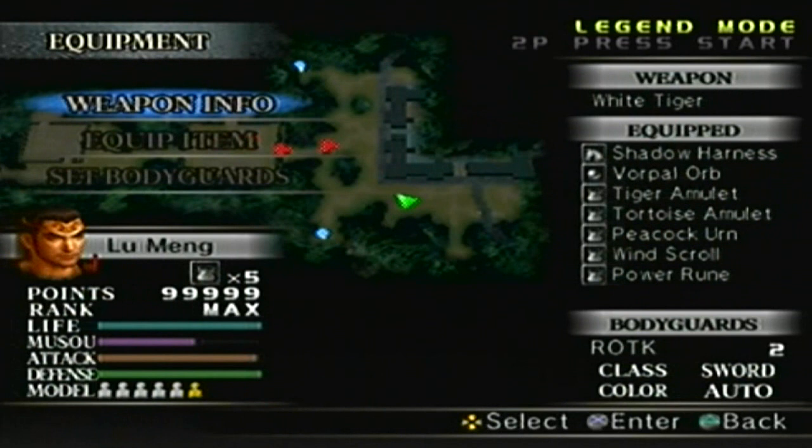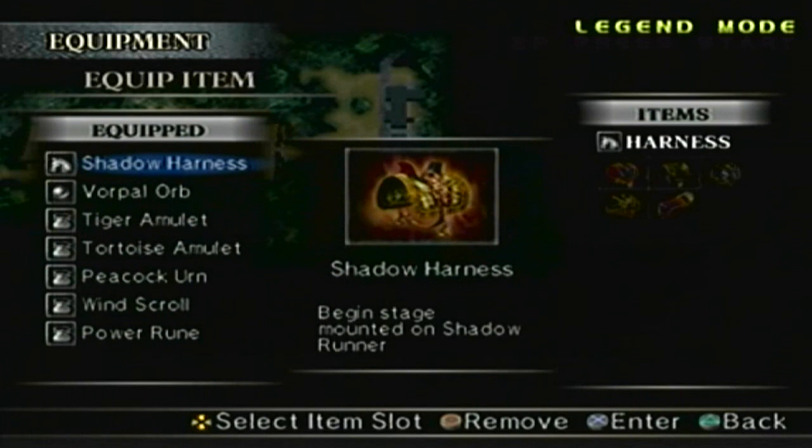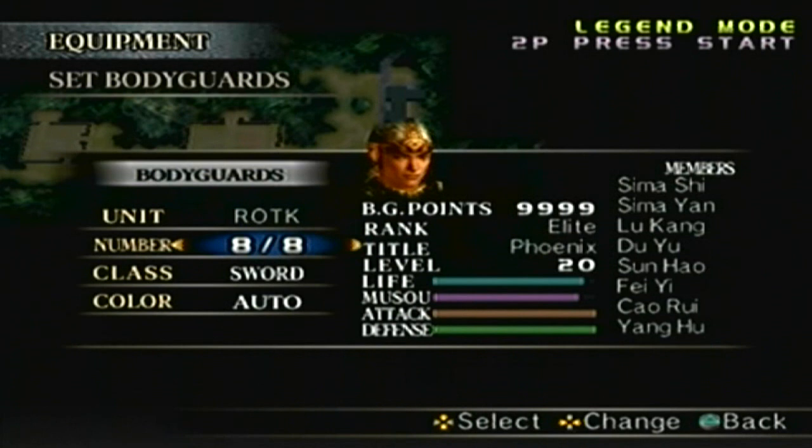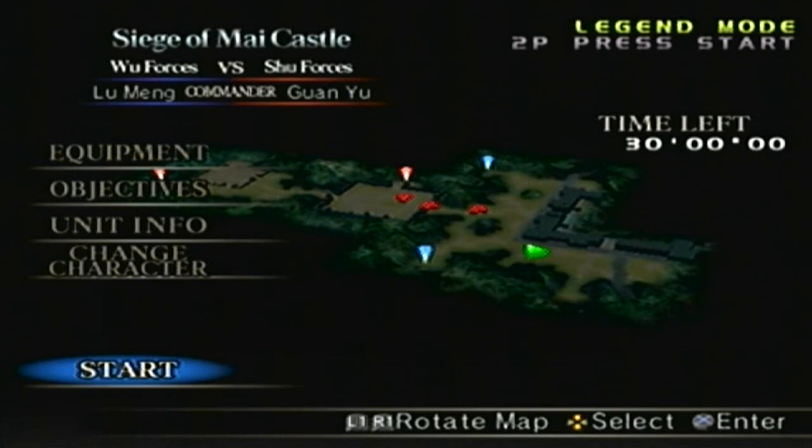All right, here we go. We already know the narration and the special rules, so let's move on. We know the objectives, the unit info, the equipment. The weapon — we have the White Tiger level 10. I'm going to swap out the one scroll and replace that with the Master Musou. The bodyguards — I'll have all eight bodyguards, and I'll set the weapon to pike. That pretty much covers it, so let's do it.